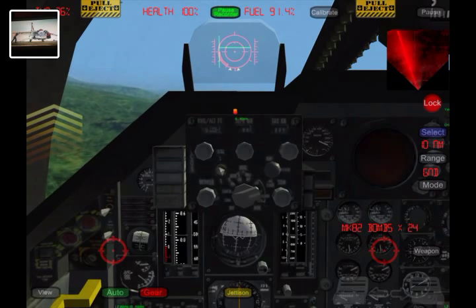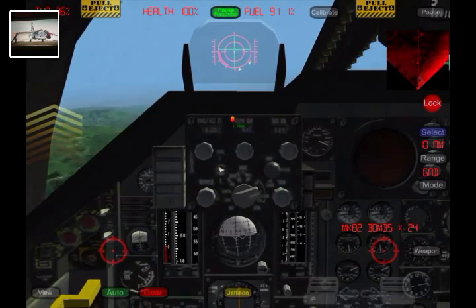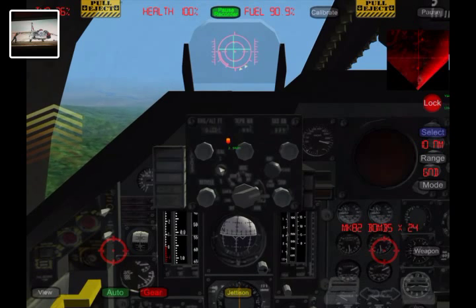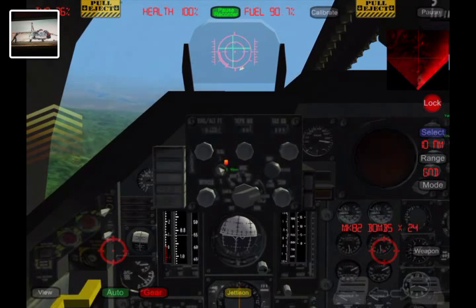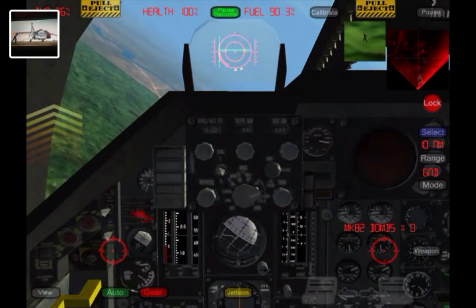There's our target. So you select it, and then you hit lock. Then you follow the vertical flight director, which is the vertical green arrow, and you wait for the two yellow arrows to meet together, following that vertical green line. And then drop the bombs. And you, my friend, have just dropped precision munition ordinances.